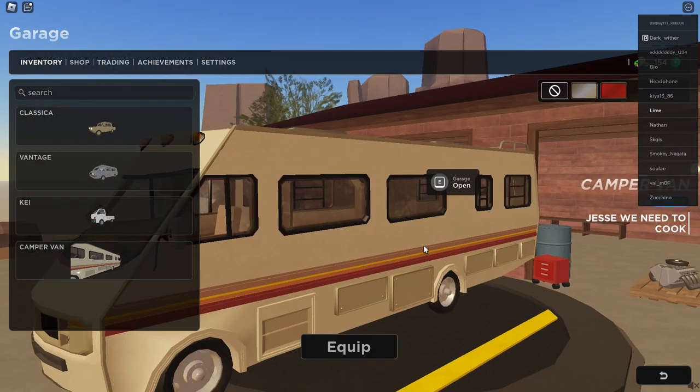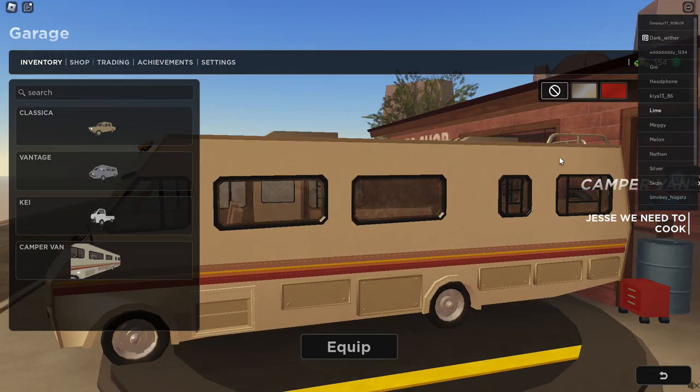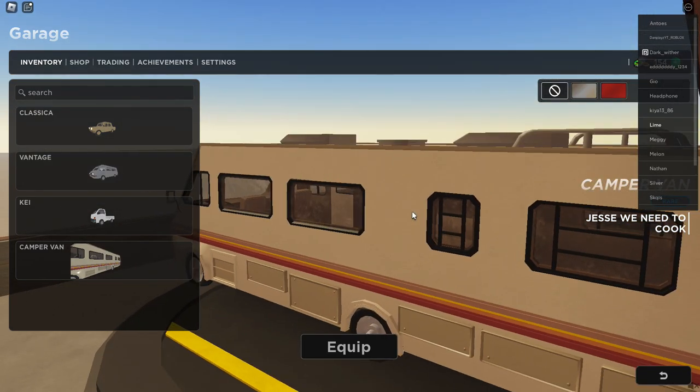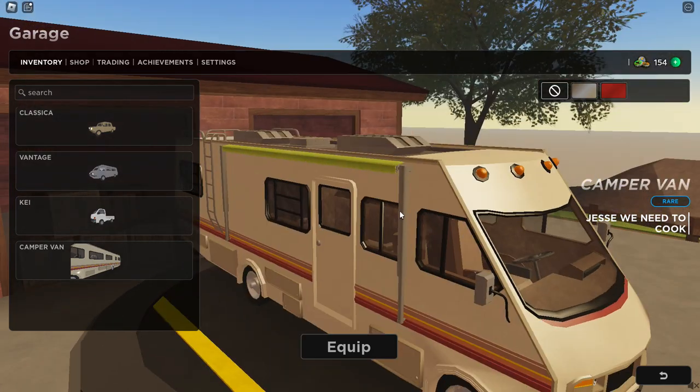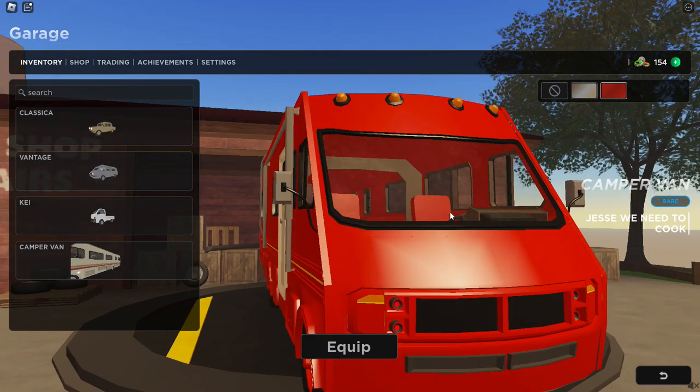We're gonna go equip it in our garage. This is very rare, so look - we can apply our skin. I got the red skin.